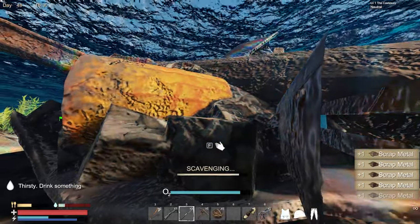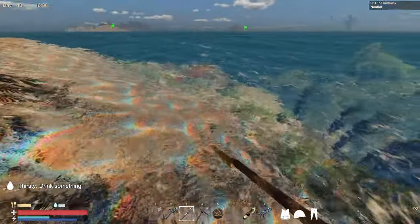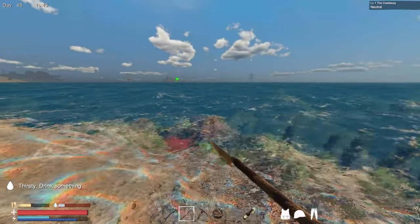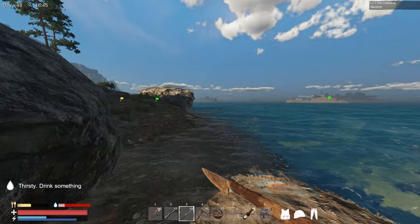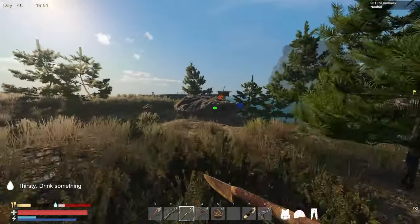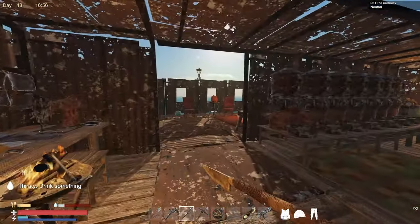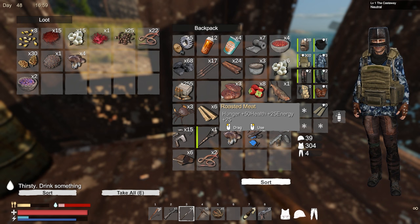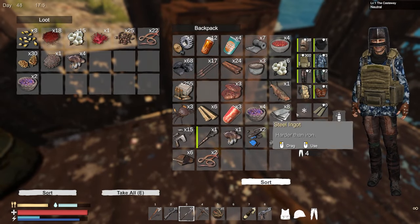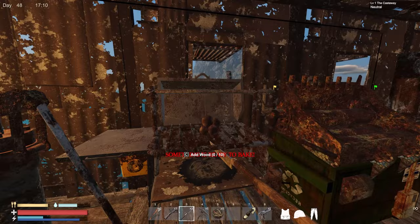That was a pretty good size update. Let's grab that guy since I don't have much food. That's a crab. Let's do a couple of things before we head over to the giant rock. Let's put up some resources - beans there, strawberries, mushrooms. So much inventory management. I need some wood.